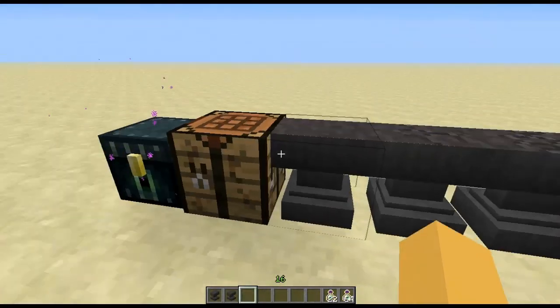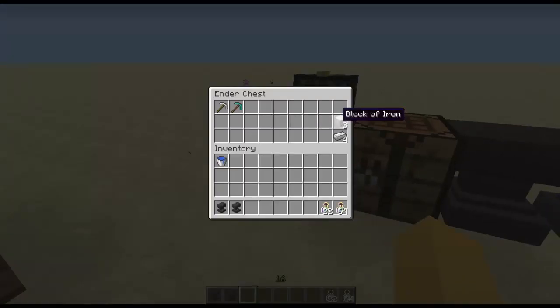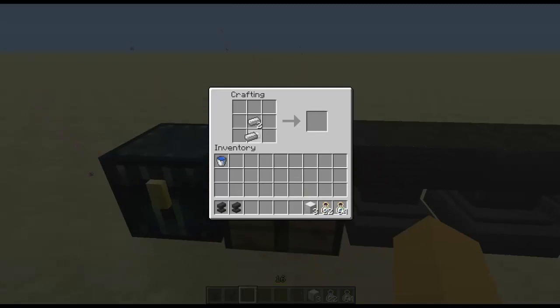There's a new recipe for the anvil. Let me just make that right here — bam bam bam, and we have the anvil. So it's three blocks of iron on top, and a little T-shape like you would put on with obsidian for the enchantment table, and you've got an anvil.